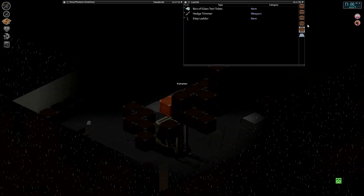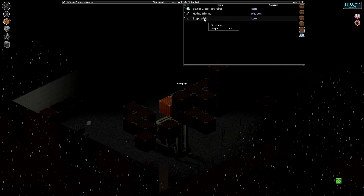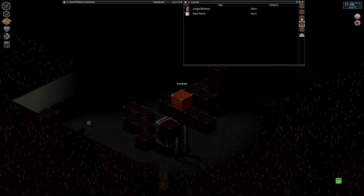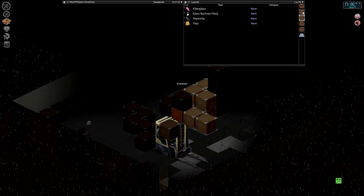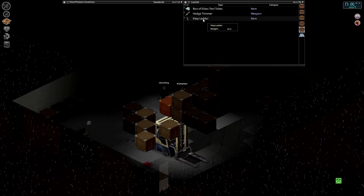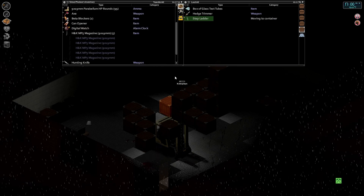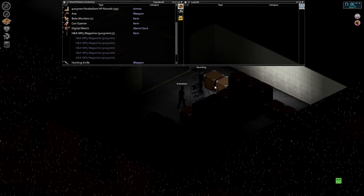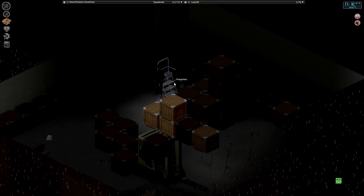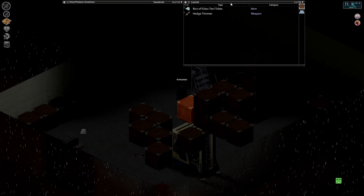Step ladder. Can you actually put a step ladder next to something and climb up? I don't know. Is there any crafting? No, it doesn't look like it. Just a junk item. Look, that's huge. I wish you could jump up that. Such a waste of the opportunity.